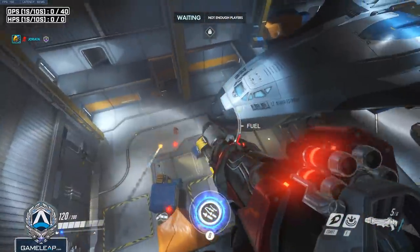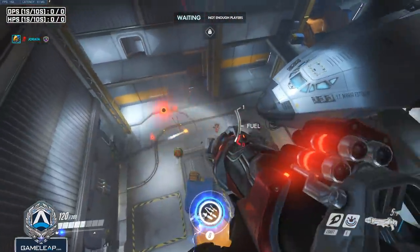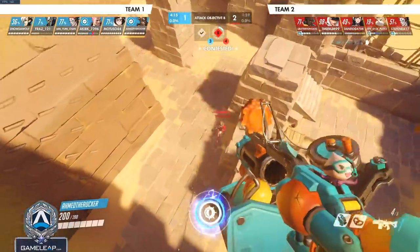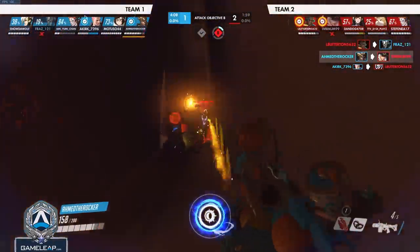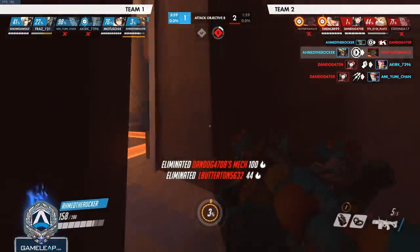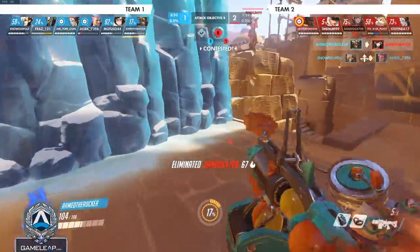The next DPS is Junkrat. Pharah can definitely just spam on Junkrat from far away, which is why she's a great pick — Junkrat can't do anything to a Pharah unless you're godlike with your Concussion Mines. D.Va is also really good because when you're engaging onto the enemy, that's when Junkrat is most lethal — she can put out all her damage and both mines. If you save your Defense Matrix for that window of time, that's the best way to shut him down. You can also eat a potential Rip-Tire by flying toward it — trading Rip-Tire for D.Va's mech is much better than it killing multiple teammates.